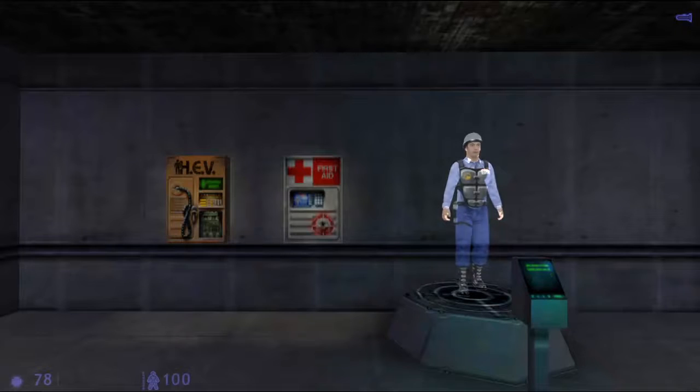You may also find HEV charging stations, such as this one, throughout the facility. These stations, however, can only be used by qualified science personnel wearing powered hazardous environment equipment, so they will be inaccessible to you during your duties.